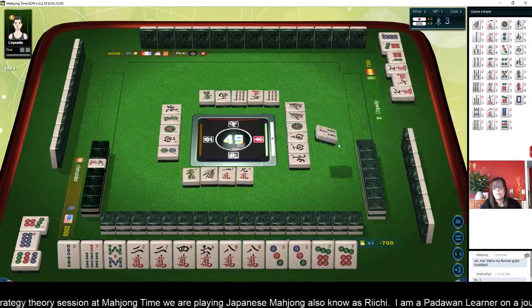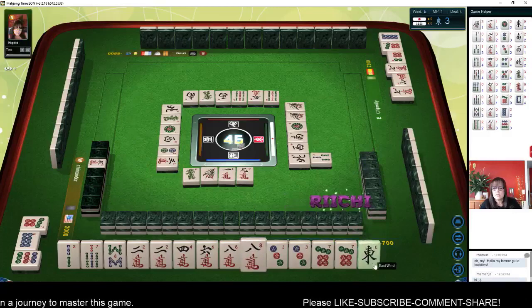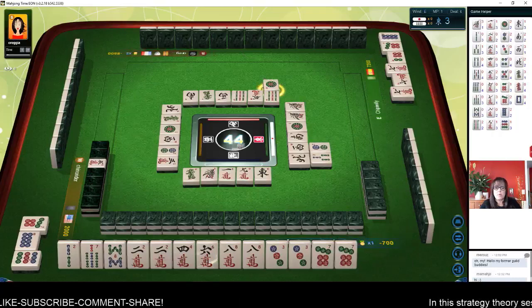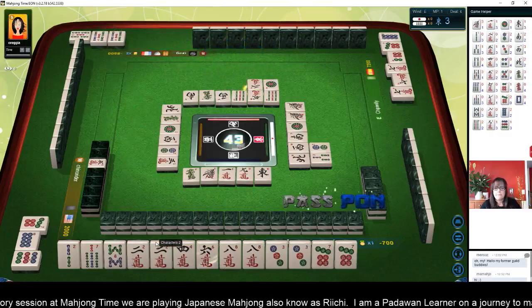Somebody ponged — if you chi and somebody ponged on the same tile, the pong gets it. With all simples you can claim discards to make your exposures. Three characters — we're not going to take that. You can claim discards to make your exposures. East wind. So we're in between Toitoi and all simples — maybe both, if we can get another pair and start to pong. Five bamboos.